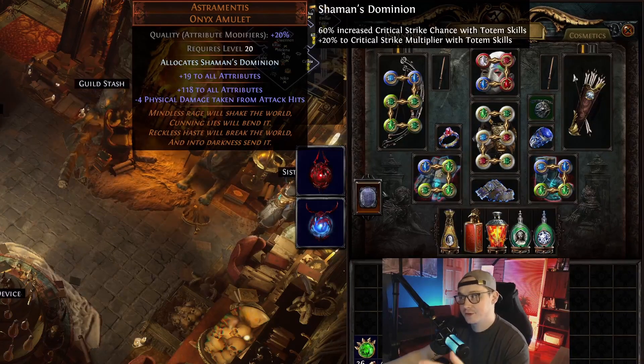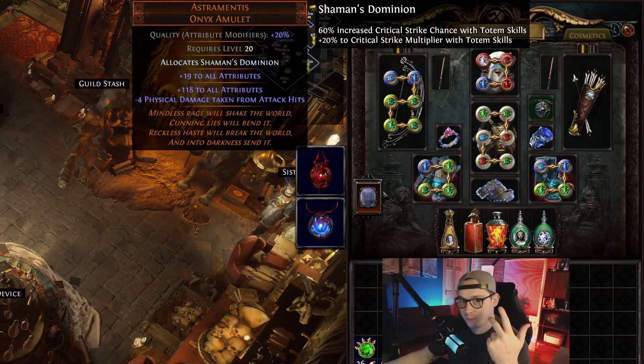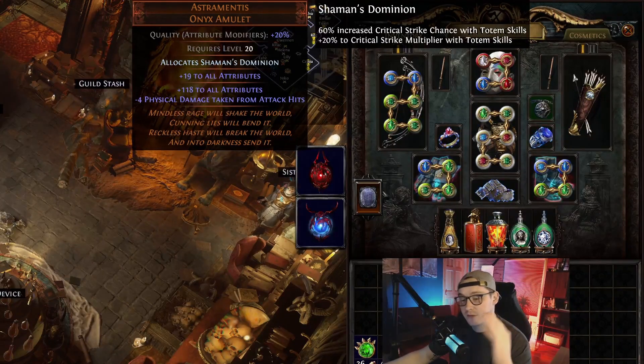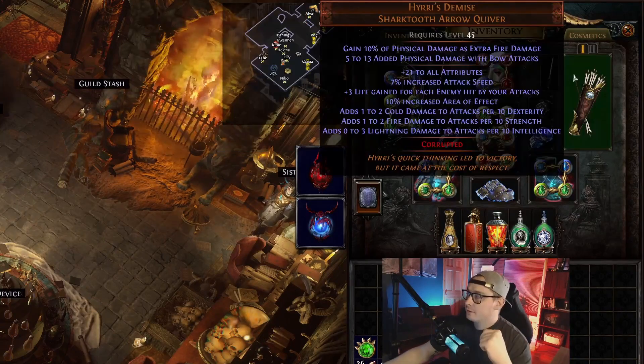Best in slot until you have a hundred exalts to spend — and I'm not exaggerating — is Astramantus. This amulet gives us so much dex that it's really hard to compete until you have a percent dex, percent attributes, and damage per dex amulet, which in my opinion is not worth getting. There's so much damage on this build you won't even know the difference, as you can see against that Uber Sirus fight where we took him from 75 to 25 where he auto-phased in less than a second.